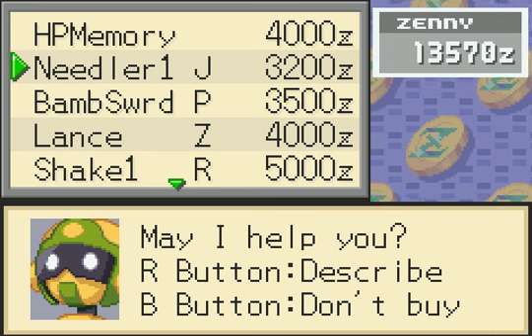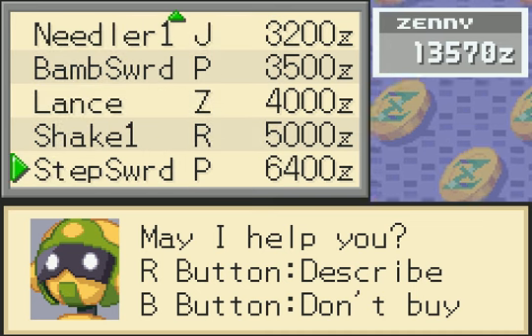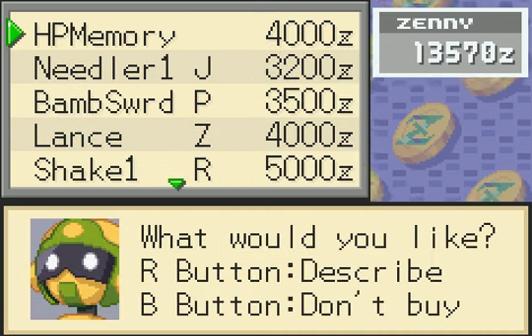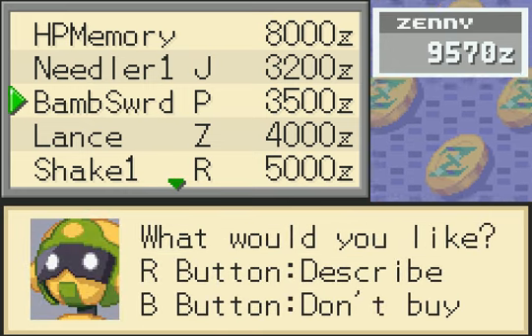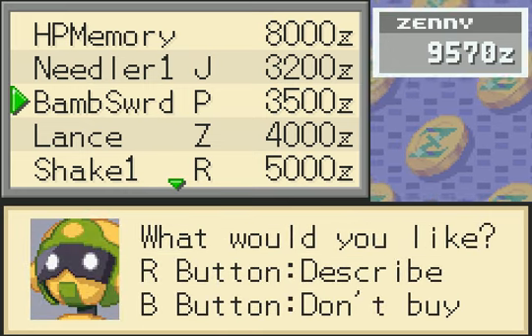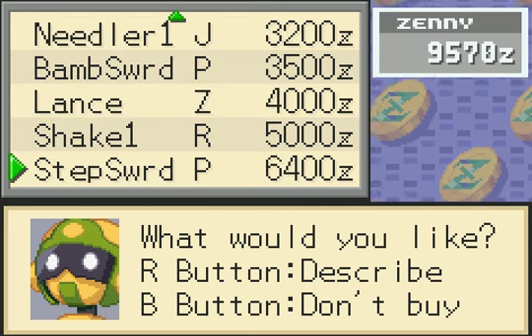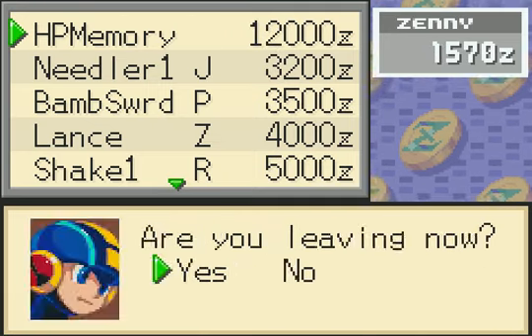First, I want to go shopping. Given the circumstances, I would definitely like... Step Sword is something to consider, but I'm definitely going for the HP memory - I think that'll be much better. Bamboo Sword P? Not bad either, because I would like to get some more swords in my folder. But I'm going to go with another HP memory, because the more health, the better.